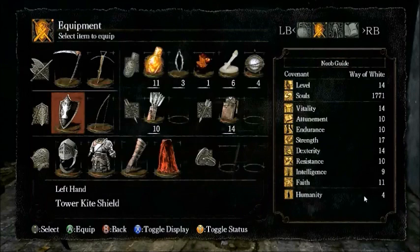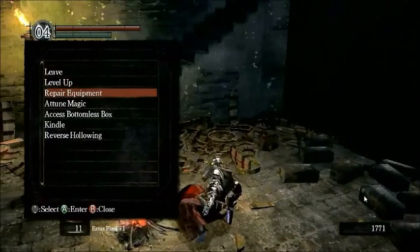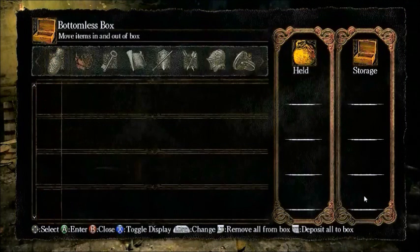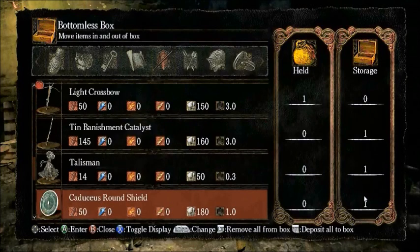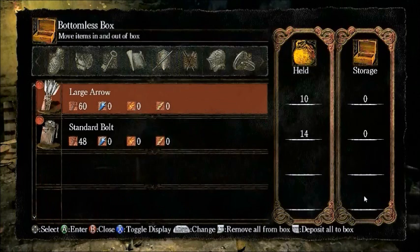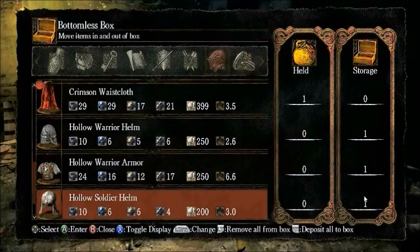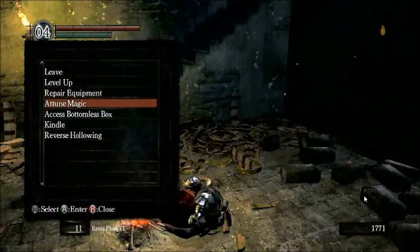This hollow soldier shield, which really isn't good at all compared to what we have right now. I also grinded up enough souls by repeatedly killing enemies to get this bottomless box, which lets us store items so that they won't clutter up our inventory. I stored most of these weapons, considering that we won't be using them, as well as some of the armor we got, which was dropped from the enemies.